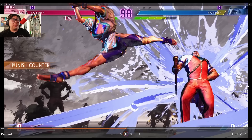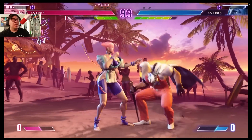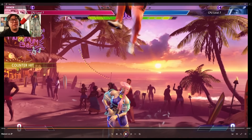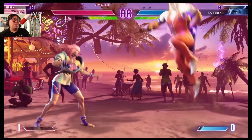Y'all talk about how zoners are cheap and grapplers are hard to win with — look at the CPU smoking! This is what Manon is going to be doing a lot in neutral: punishing with the suction normal, crouching fierce, which brings you back in. Then you have to guess — do I press a button because I'm plus, or do I go for a command grab? JP jumped here to avoid the command grab, but these are the guesses you'll have to make.